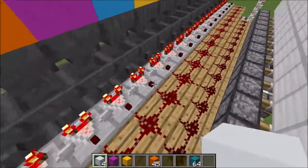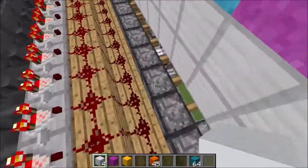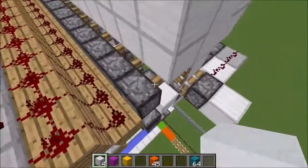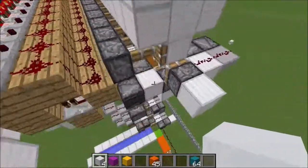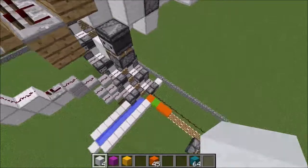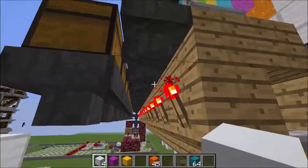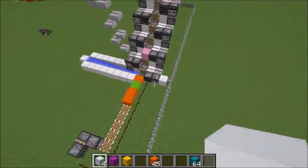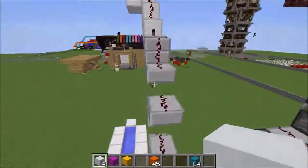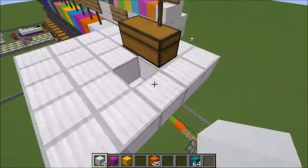So if it detects blue, it will drop a concrete powder of its color. Under here there are redstone torches, so it will drop a concrete powder of whatever color it's doing. Then it will come over here, let that item through so it's ready for the next item. Once the concrete powder comes all the way down here, it will send another pulse up saying please send the next item, so that way it can keep printing.